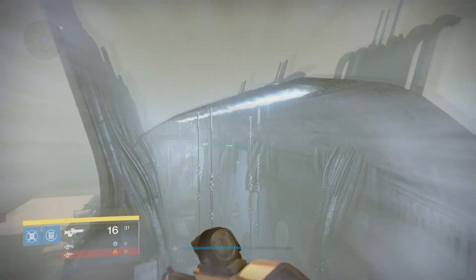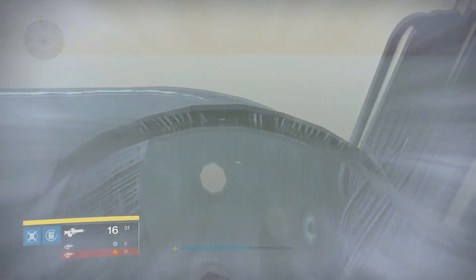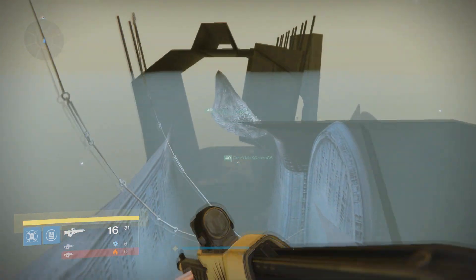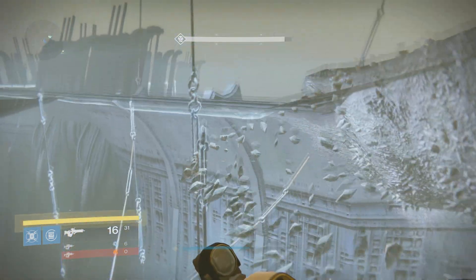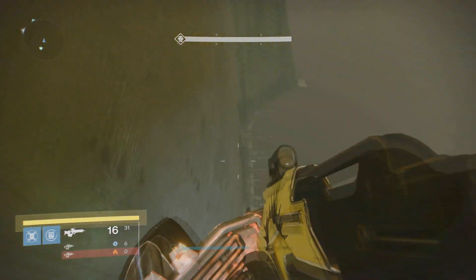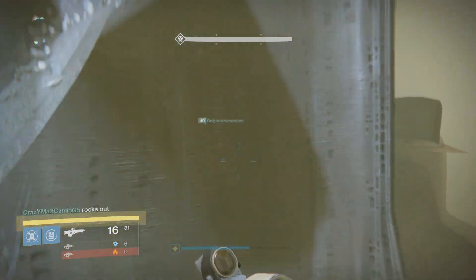Thought that jump was about to hurt me there. The goal out of being up here: first off, we're going to have to hit a checkpoint to load in the Shield Brothers room. The checkpoint is at the end of this, right over here to the right. Just want to jump down here, and once you're down here this should load in the area. I'm not exactly sure what's going on here — typically when you jump down here you'll load in the area. Either way, you just jump down here, and then when you get down here you just want to jump back up.